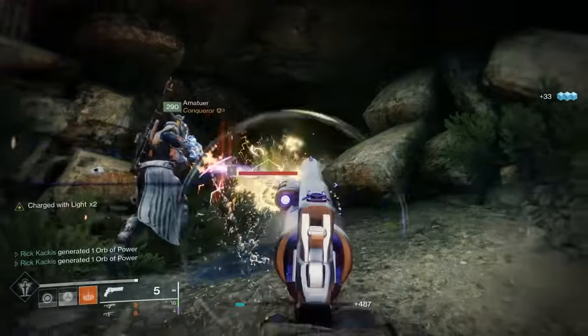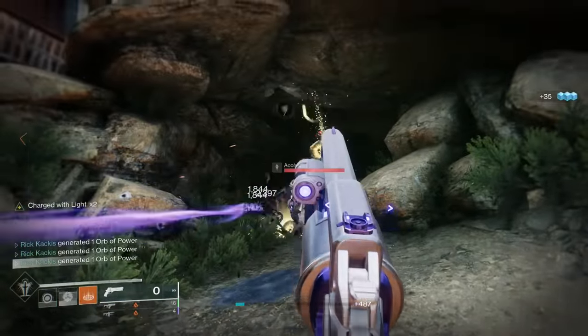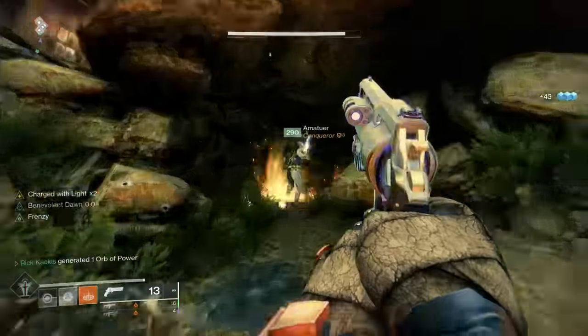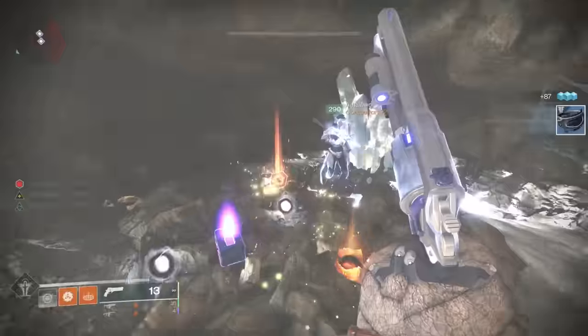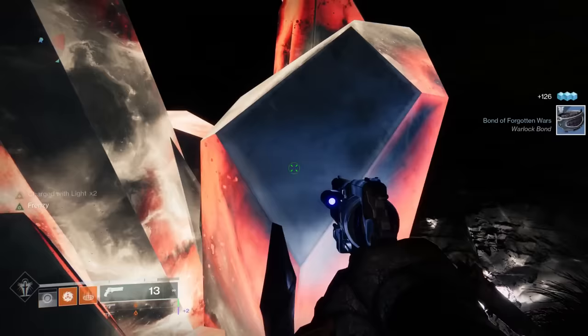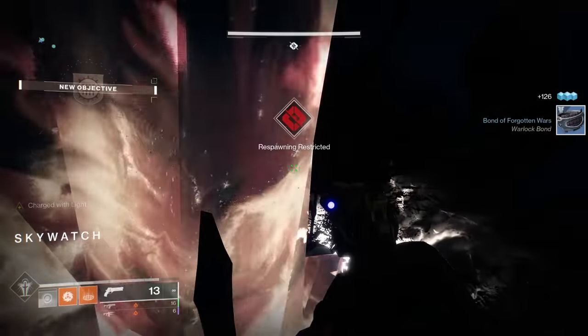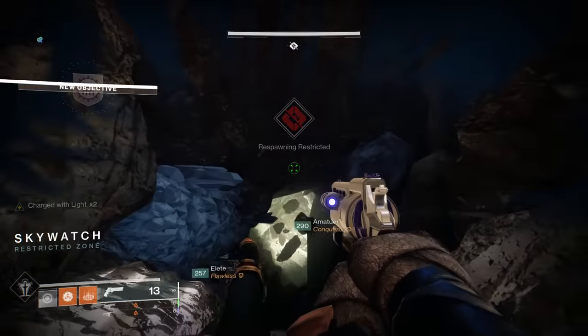Once you collect a bunch of these engrams and get Burdened by Riches, you can head inside to the white crystal where you deposit this debuff by standing beside it, and you'll see it slowly go down. After you've done this enough, the crystal is going to activate and let you into the dungeon.